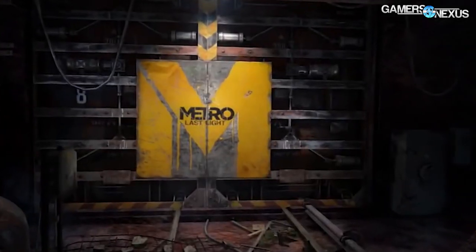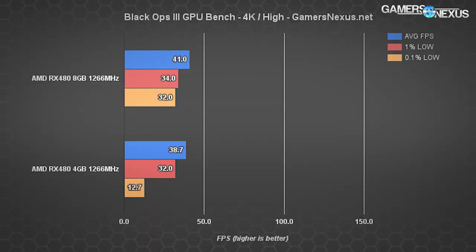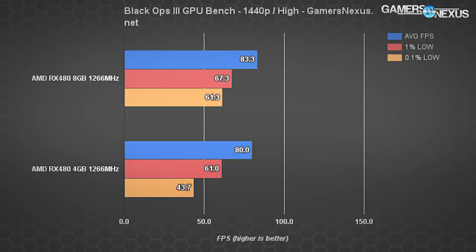We tested more games — The Division, Ashes of the Singularity, and others — with those results in our article linked below. As we found previously with the 2GB versus 4GB GTX 960 testing, differences are present in almost every game. There is a visible difference in numbers but not necessarily in gameplay: a 0.3 fps difference isn't something you care about, nor is a one-to-three fps gap in games like Shadow of Mordor. But there are games where it is a massive difference — we saw the 60% gap in 0.1% lows for Black Ops at 4K.